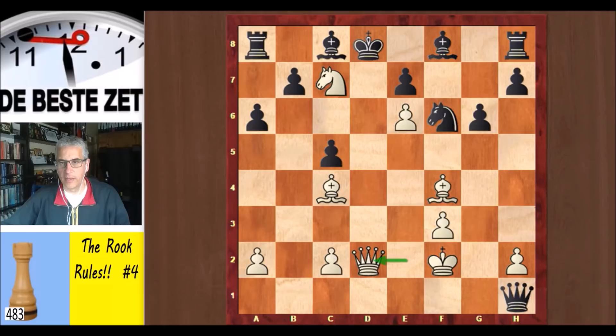Knight c7 check. King d8. Queen d2 check — and you have to interpose something on d7. Bishop d7. And e takes d7 on the 19th move. And Levenfisch resigned here. What a crushing win with a double rook sacrifice from the future world champion.